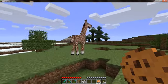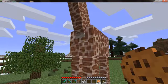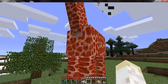So just find your giraffe — it doesn't take a lot of cookies — and just start feeding the cookies by right-clicking it, and as you can see it is now tame.